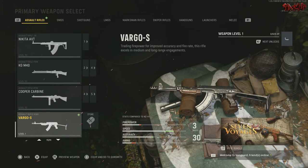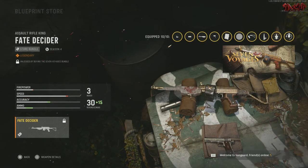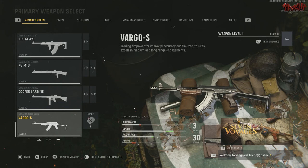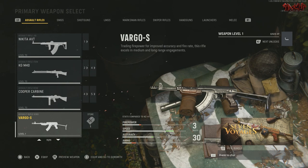The Vargo S assault rifle actually comes with its own legendary blueprint as well. You get an extra 15 rounds, a little less firepower and speed, but your accuracy and ammo increase. That's the Vargo S and that's how you unlock it. Let me know what you think about this assault rifle, drop a like, subscribe for more content, and I'll catch you on the next one.